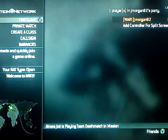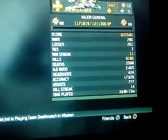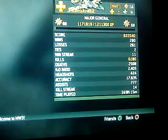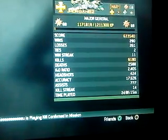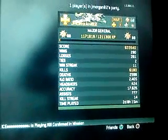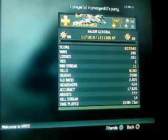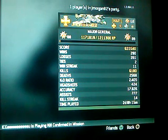We're back into the lobby now. I'm going to go to barracks. And look, as you can clearly see, my kill to death ratio is still the same — 2.405. So all you basically do is just stay in the games where you're having a pretty good game, and the lame games just switch your internet off.